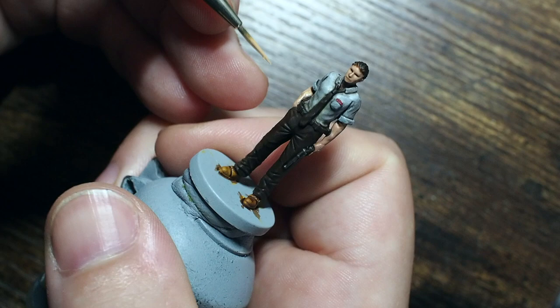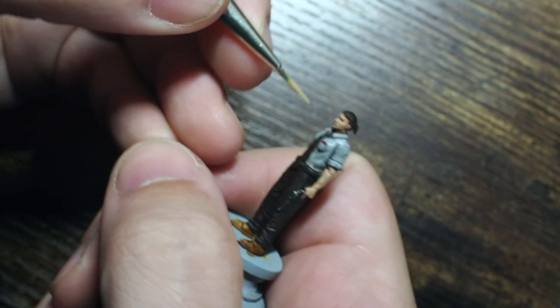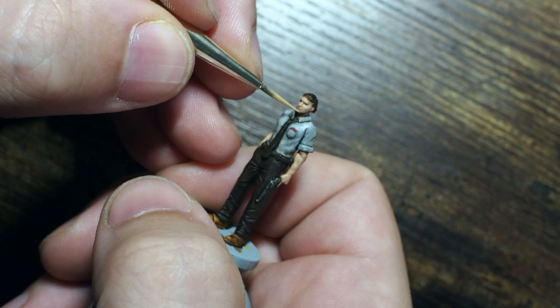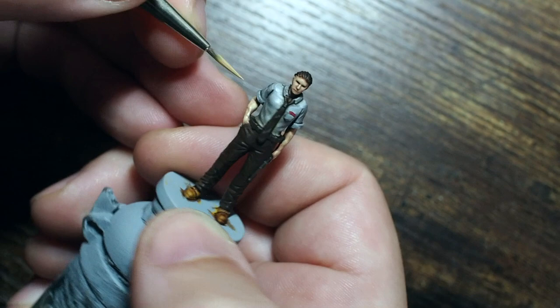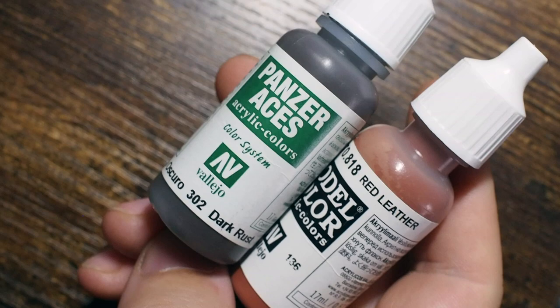Next we're going to mix Kislev Flesh and Flayed One Flesh - again a 50/50 mix. We'll do the same thing but be more gentle and careful about placement. I'm using a very fine stippling effect to control where I want this highlight, because this is our extreme highlight - the one catching the most light. This tone is what really makes the skin color and texture pop off the model, using the very tip of the brush to pick out those details.